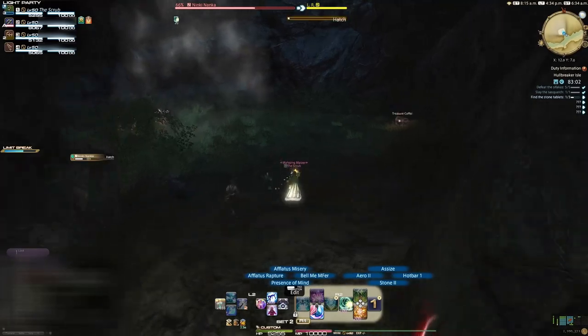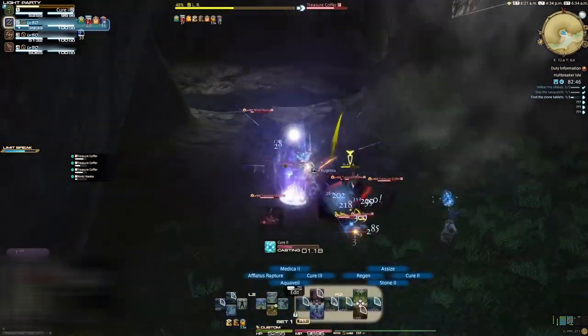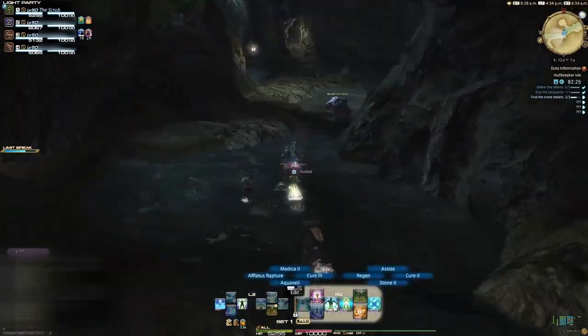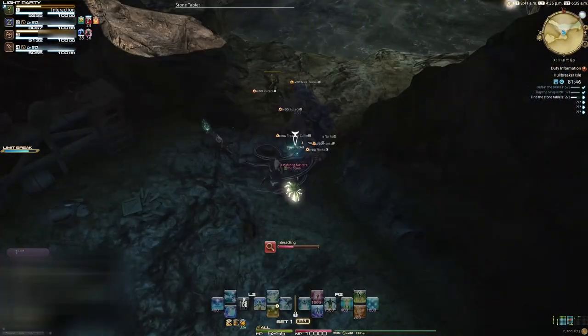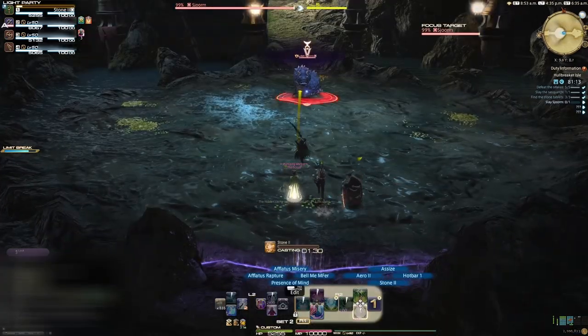Pull the mobs into the alcove on the right, spawn the mimics, group everything up, kill it all, and get the stone tablet. Exit out of the alcove and follow the stream down to the open area on the left. Kill the mimics, get the tablet, then cross the bridge and interact with the two stone pedestals to open the door. Second boss time.